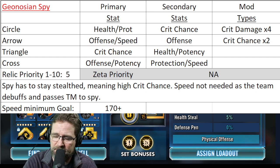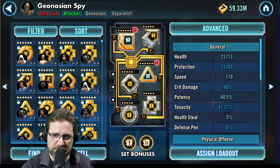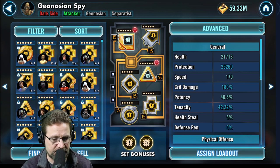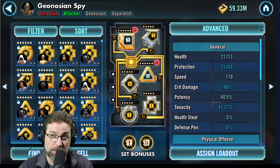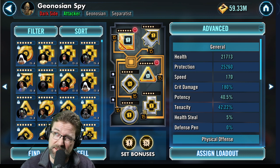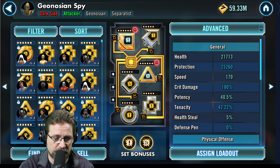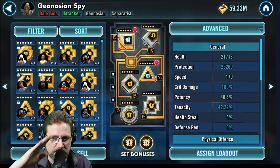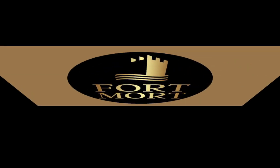He does not have a zeta. Relic priority I put him at a five, basically because he's a mid-game character. If you're farming your Malevolence and pushing harder content, you shouldn't have to relic him too soon — but if you want to do it for the ship, that's up to you. He does hit like a truck; a lot of people are a huge fan of this guy. That is your modding for Geonosian Spy — put any questions down below. Next video will be a surprise. Get in there and fix your mods on your characters. Much love — one Battalion strong, till tomorrow. Hit that follow button!